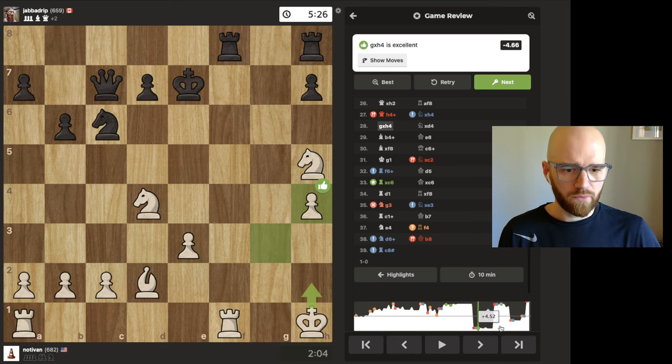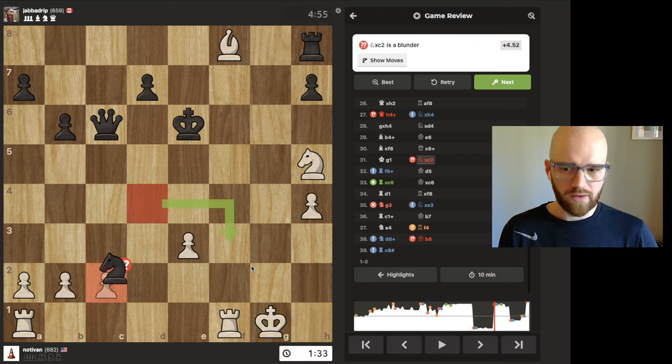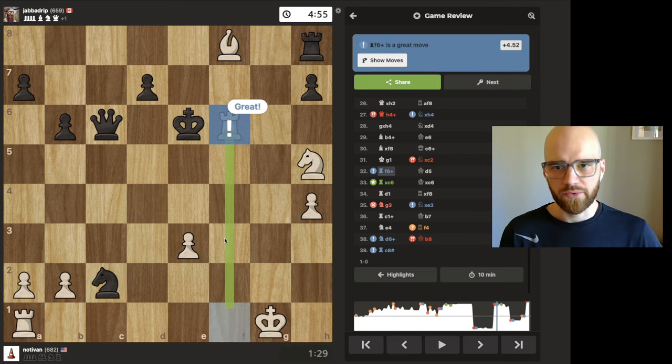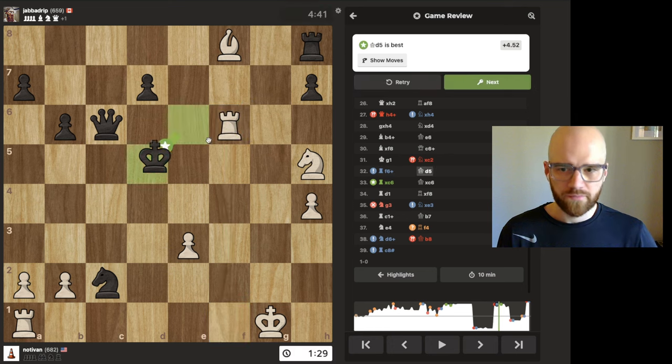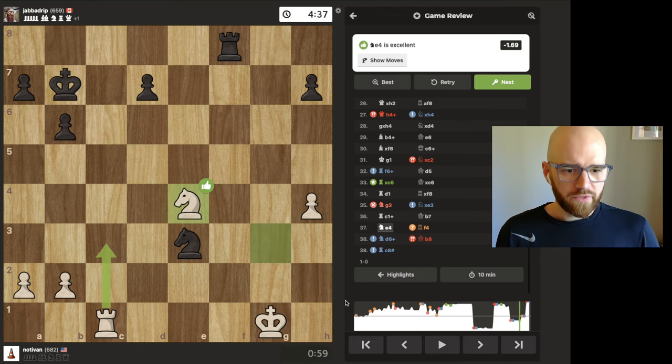What ended up happening was we were in a position with a lot of pressure coming towards his king, which was pretty open on that side of the board. But the opponent decided to capture a free pawn and go for the rook, which would have been pretty easy to defend. I saw the opportunity for a check since f6 was defended by the knight, so I went ahead and did that. This put him into a check frenzy where I ultimately recaptured his queen at the cost of one rook.